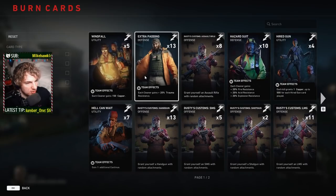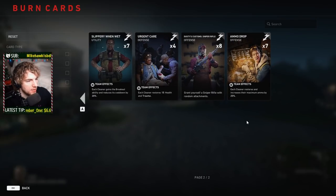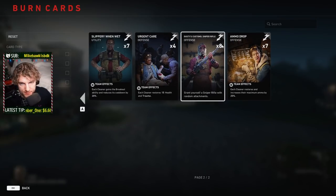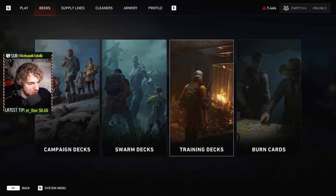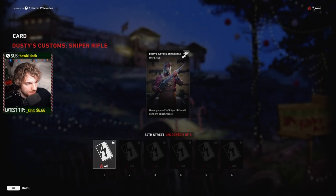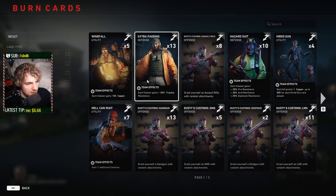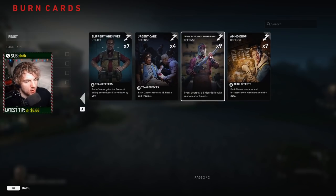If you go ahead and look at my decks here under burn cards, I'm going to take a look at my sniper card. So I have eight of these, meaning I can use it eight times, and once I use all eight they're gone forever. However, I can resupply by going over to the supply lines and buying one — they cost 40 supply points, which are what you get for completing a level. If I go back to my decks I'll now have nine. You can keep replenishing them and have up to 99 of all of them.